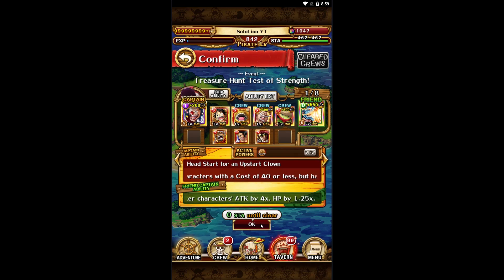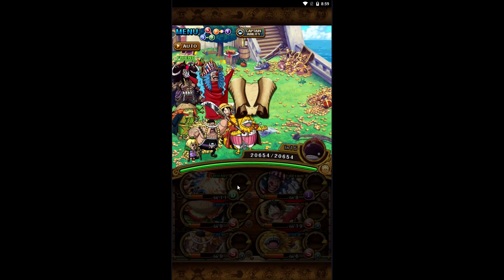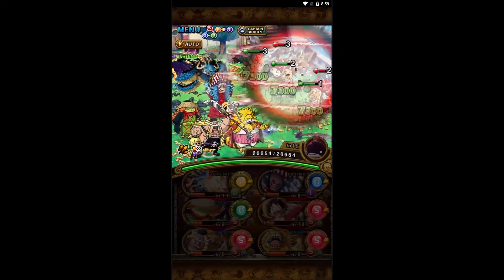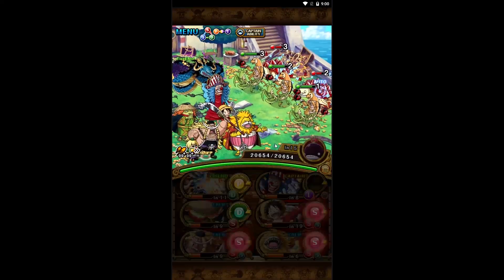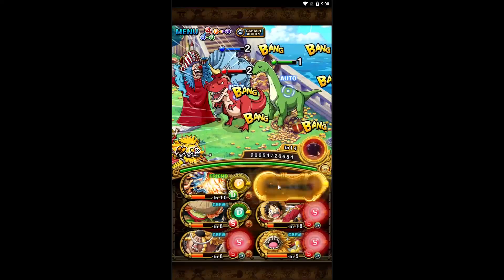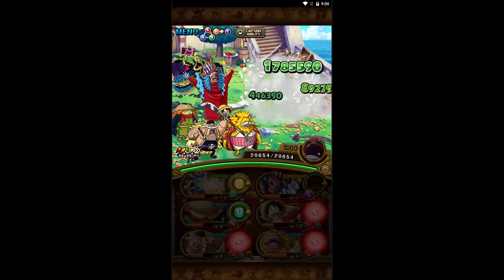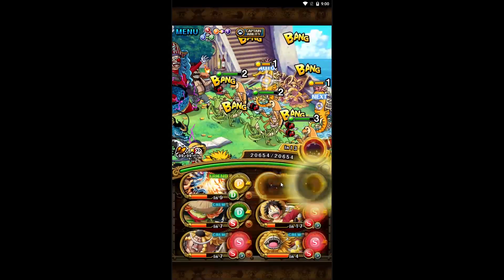The next team is going to be with a friend captain Kaido, just to showcase what would happen if you wanted to speed clear. You could probably run double buggy but you'd have to stall, and I don't think it's worth it because this mission only drops manuals for specific legends. Maybe if you needed the manuals, but you could probably just farm the daily manual island. So you really only need to do this one once for the rainbow gem first time completion.